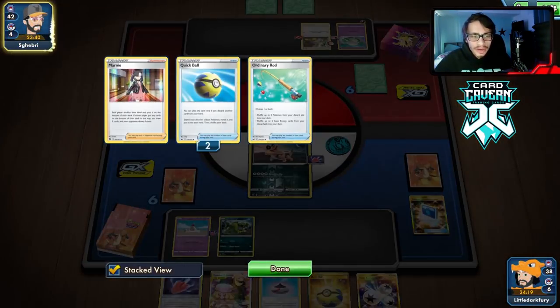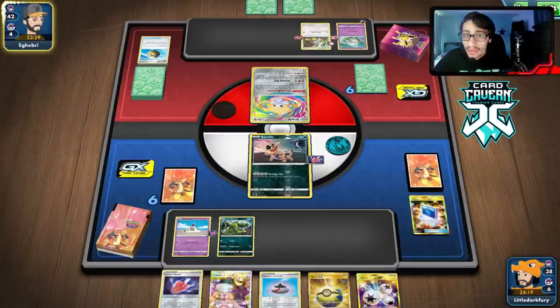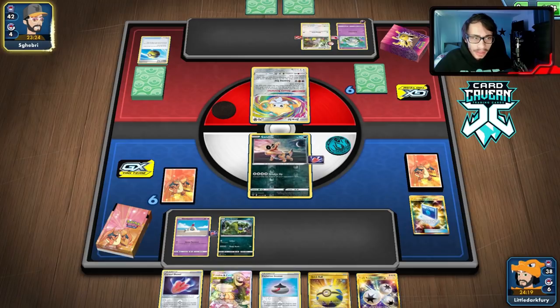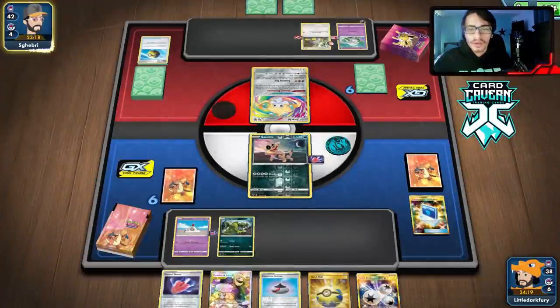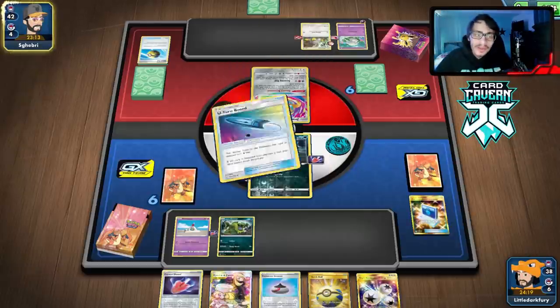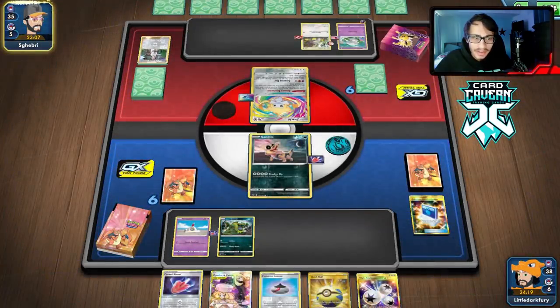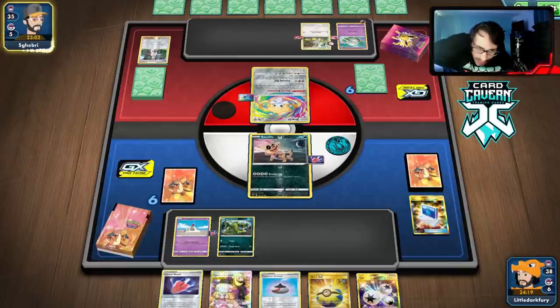They most likely have a Research in hand. Hopefully they top deck a dead card, but Muk is actually good here — if they don't get a lot of tools in play quickly enough, Muk can mill a lot of their cards. Erika might be good to save too, since Whimsicott always wants to fill their entire board with tools. They top decked a U-Turn Board — that is not good. That probably lets them knock me out if they find the KO.